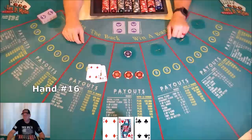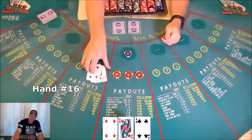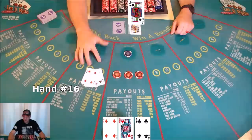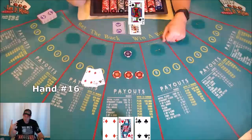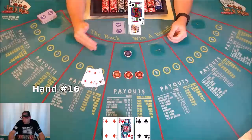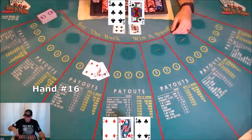Hand sixteen: pair of fours. That doesn't win, but we can hope for a four for three of a kind or a queen for two pair. Since I'm up, I'm going to let it ride. Jack revealed — now a four gives three of a kind, a queen gives two pair, and a jack also gives two pair. Thinking about it: there are two fours, three queens, and three jacks — eight cards in the deck that help us. Going to go for it. Didn't get it — fours isn't high enough. Bonus loses, all three bets lose.